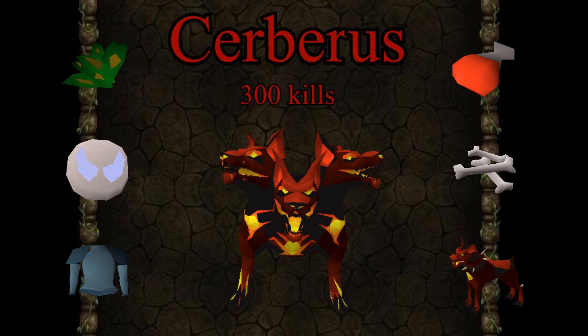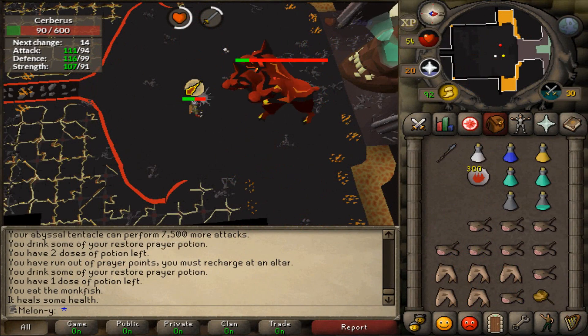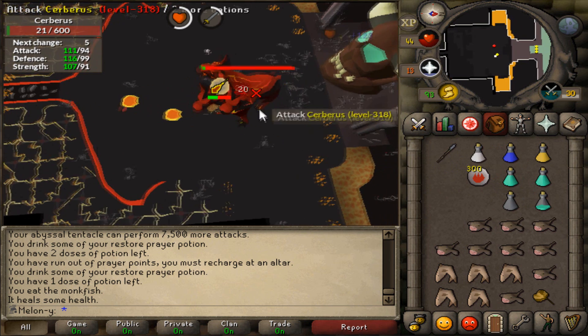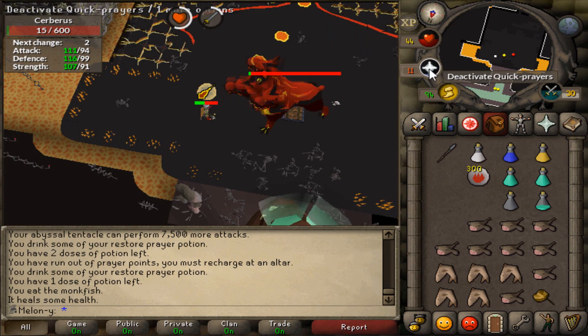Welcome to another video which is completely different from the usual Iron Man progress series I do. So recently I've been grinding out a lot of Cerberus and I recorded about 300 kills. I missed a couple so instead of 300 I have 289, so the title is a bit of clickbait, but I'll be showing you the drops that Cerberus gets you and the value that the drops are worth. I recorded every single one of them besides 11 just for this video, and I hope you guys enjoy.